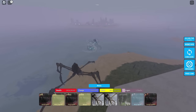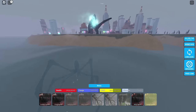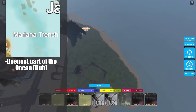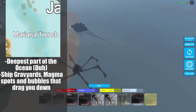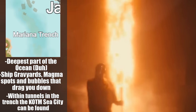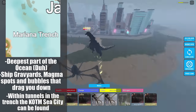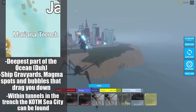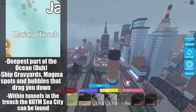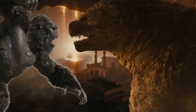The Mariana Trench is very bland right now, so in this map remodel it will be the deepest part of KU's ocean. Its floor contains sunken ships and magma pools that spawn bubble particles pulling you toward the seafloor. Within the trench there's a cave system where you'll uncover the ruined Seatopia from Godzilla King of the Monsters. You can swim out of the tunnels and rise from the water to explore this location on foot, making it the first underground location in KU. The seafloor city is a compact area dotted with statues, lava falls, and pools of steaming water — great for a 1v1 arena, just make sure Dr. Serizawa doesn't detonate a thermonuclear device.